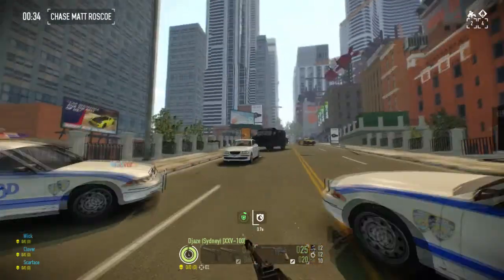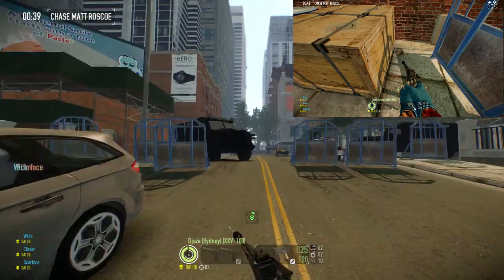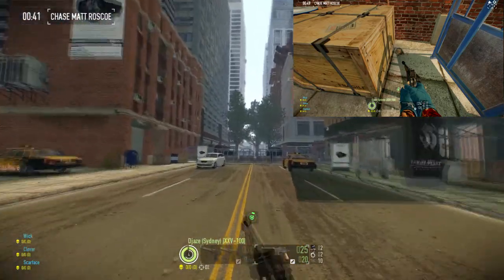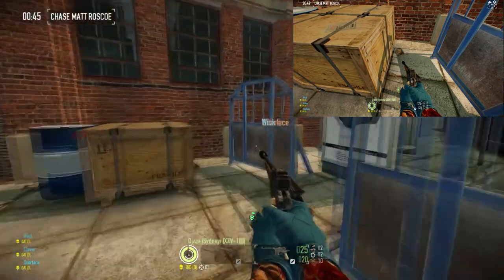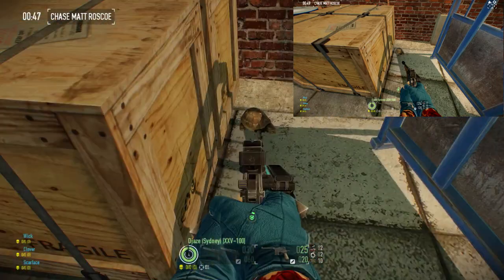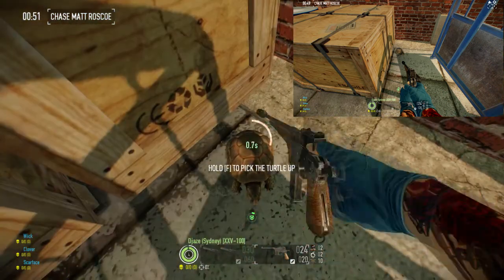If you don't see it there, the final spawn is on the hill at the very end of the mission. Sprint up the hill and when you get to the part with the SWAT vans where the final bit you defend is, sprint right to the very back where the police barricade is. Take a left and look behind the wooden box — that is the final spawn for the turtle.